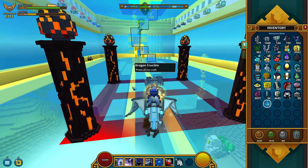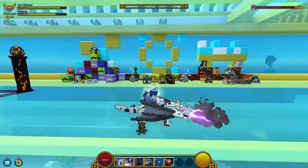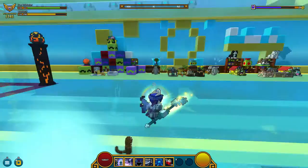Here you can see the dragon — let's learn it. We got mastery level 290, wow, we are so close to the golden name! We also got the mark of mastery, which is an aura I believe. And here it is — the dragon, the Arrow, the Iron Bolt. He also gives you some sweet stats that you can see here. And let's see the aura too — here is the mastery aura.